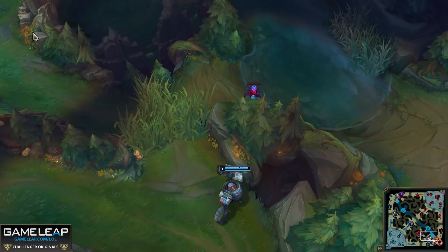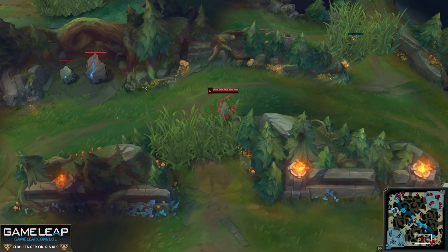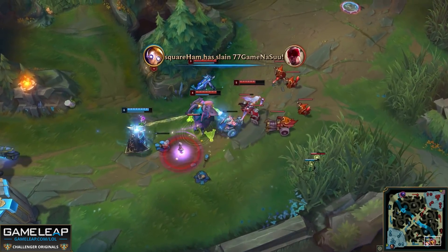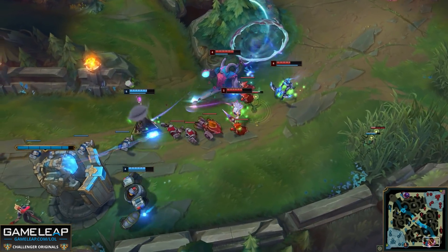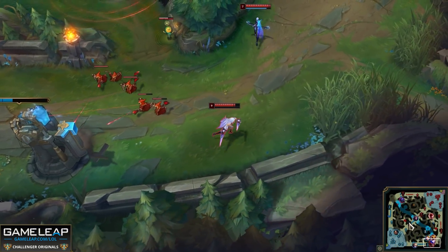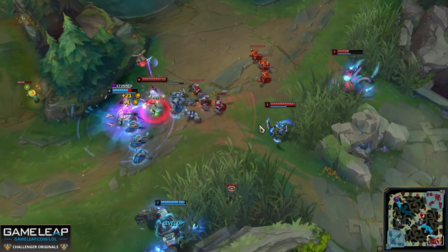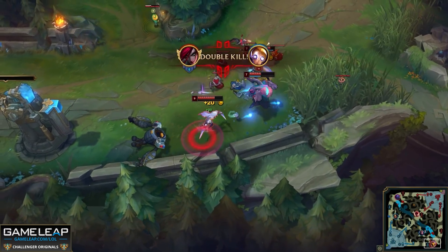The higher rated you get, the more important warding is. And by the time you get to diamond, everyone is playing the vision game completely wrong — they don't buy pink wards, they don't use sweepers properly. This is something you can very easily learn simply by watching professional supports and how they ward. Try to figure out why they're warding in the places they are. If they're playing against a Rek'Sai, do they ward differently than if they're playing against a Shyvana? All you have to do is copy. You don't need to understand 100% of why they ward the way they do — as long as you understand the region, that's good enough. Under Master, Grandmaster, and Challenger, just warding generally in the right area will be fine.